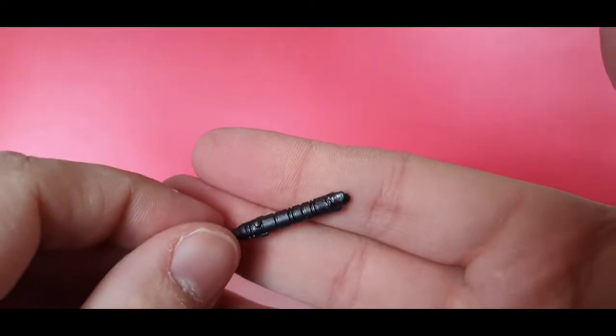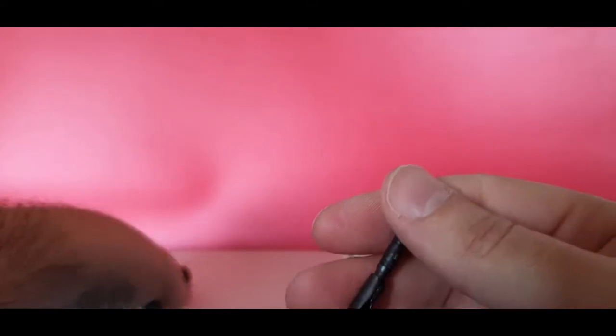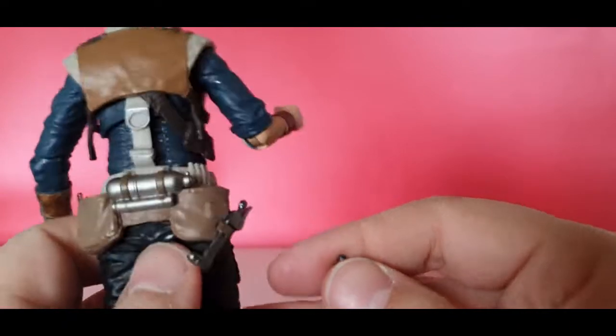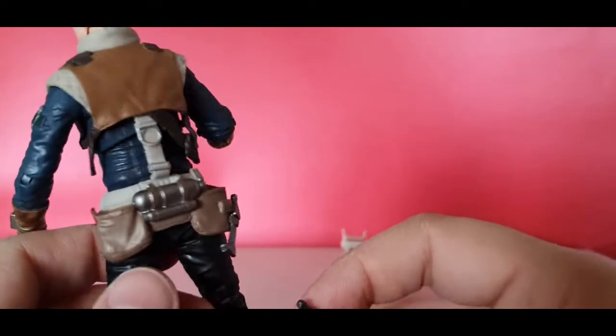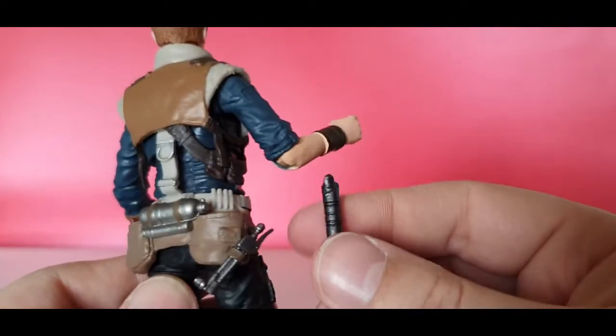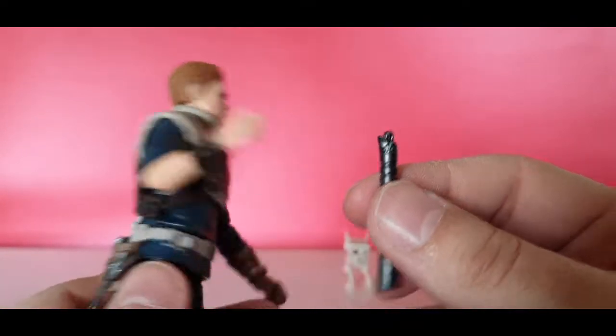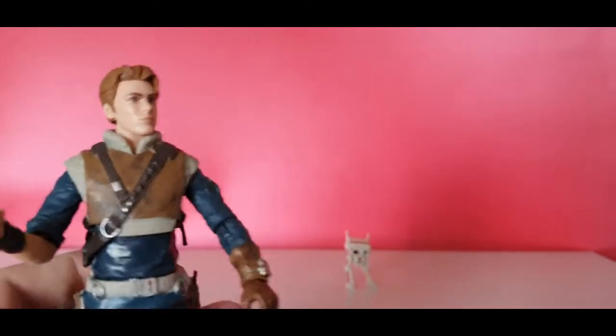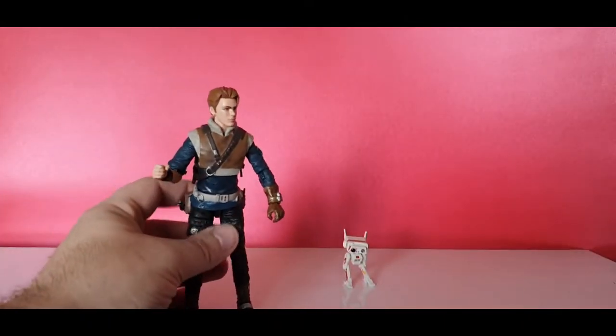Unfortunately there's no peg or hook on the saber to attach it to the figure. And compared to all the belts, buckles, and other goodies going on, there's actually no way to attach it — so he's always going to be holding it in his hand, which is always a bummer. I always like having that option when photographing figures.